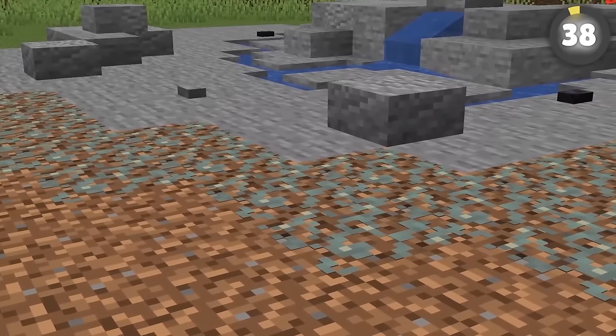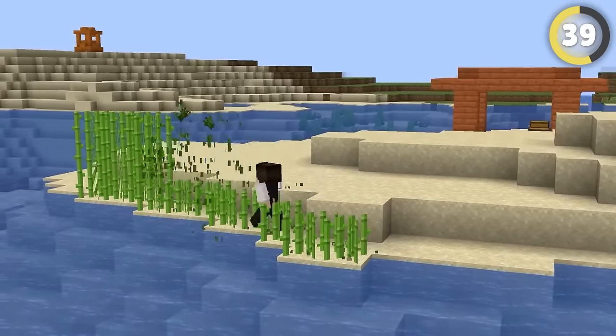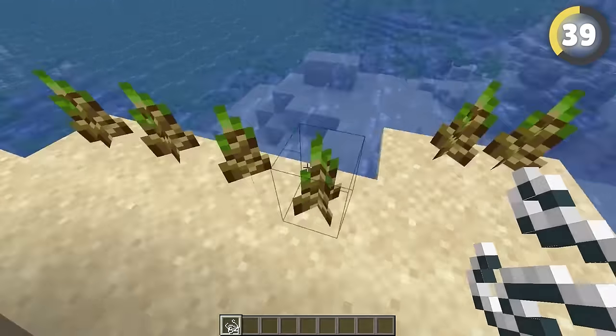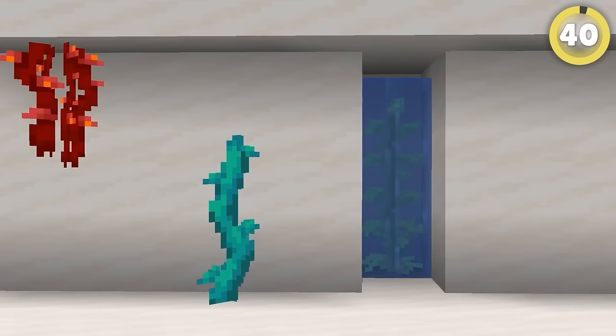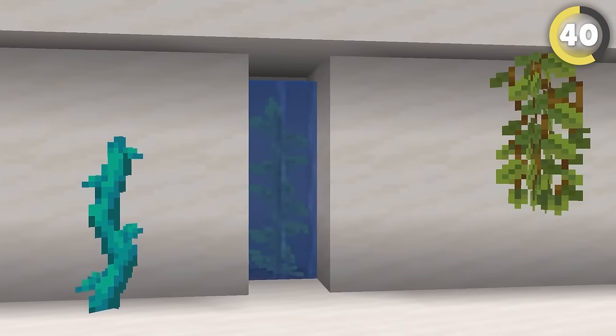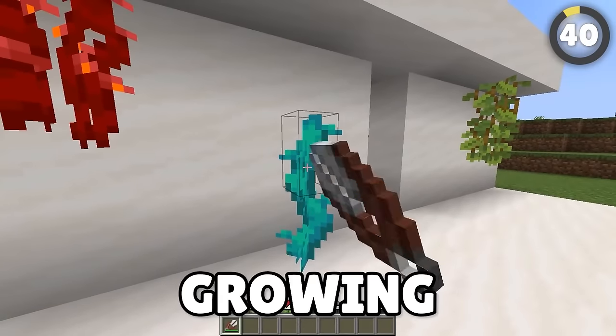String can be great for a lot of things, including keeping your plants at the height that you want. Put the string above your bamboo or sugar cane, and you can keep that thing small forever. There are plants where you don't need string at all, thanks to an item from last year — certain vines can be snipped with shears so they stop growing entirely.